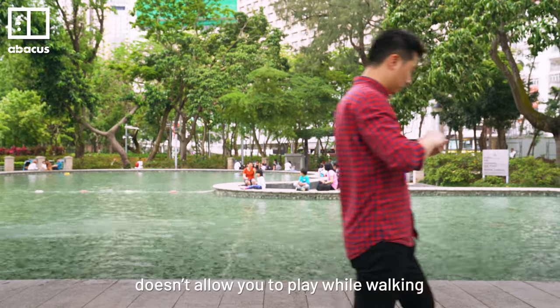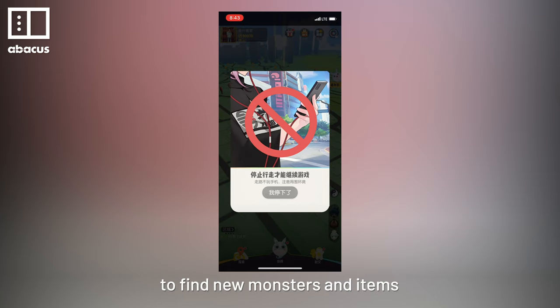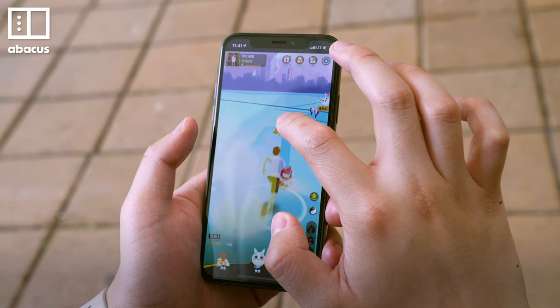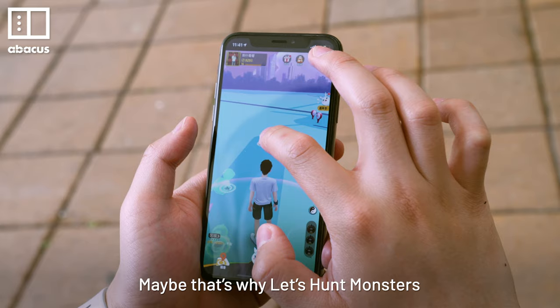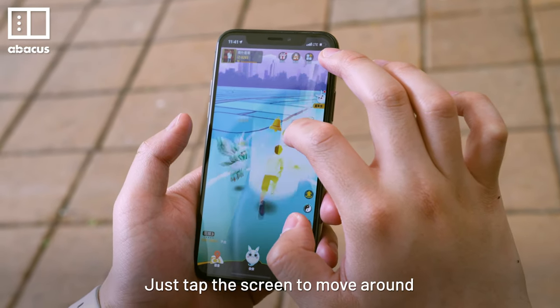Weirdly, Tenzin's game doesn't allow you to play while walking, which is strange since you need to walk to find new monsters and items. Maybe that's why Nest Hunt Monsters allows you to move without physically walking — just tap the screen to move around.